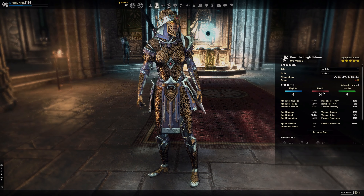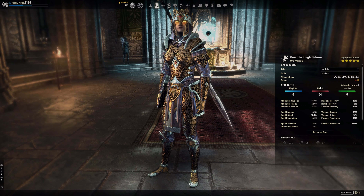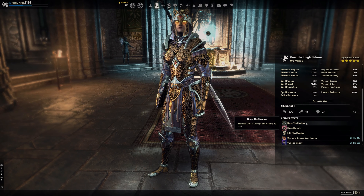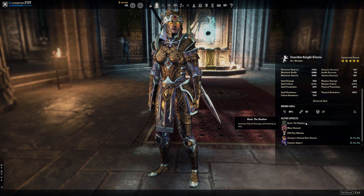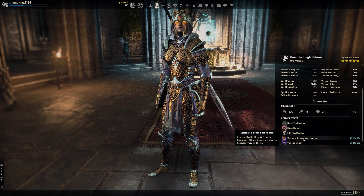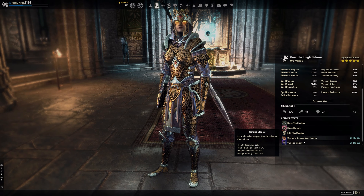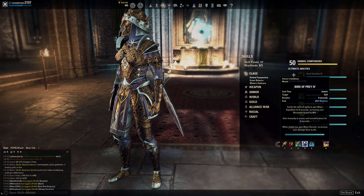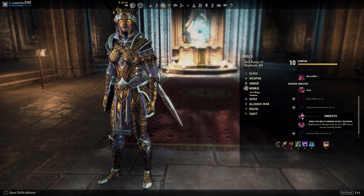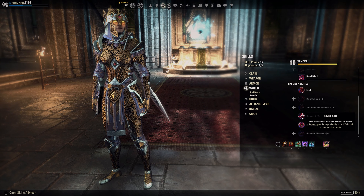I have all points in Health because we are using Polar Wind and it's still super strong. The Mundus we're using is The Shadow for increased critical damage. Buff food is the Ozorga's Smoked Bear Haunch for maximum Health and for the Magicka and Stamina recovery. We are still Stage 3 Vampire for the Undead passive — super strong, makes you tankier the less Health you have.